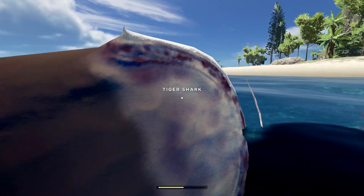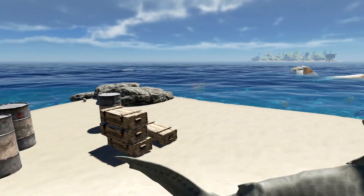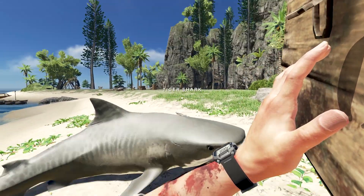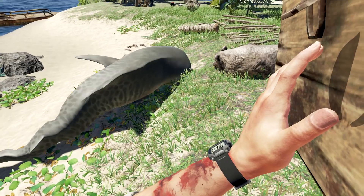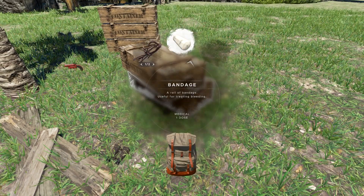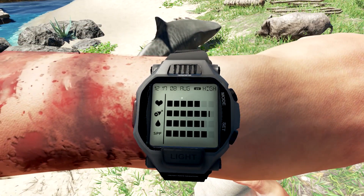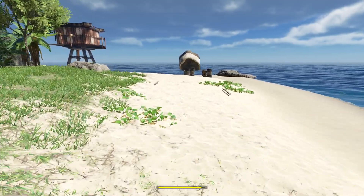Gotta go get my bandage — cost me an advantage, dude. I think I have some cloth here. Let me get some cloth on this — you should always have cloth. I can bring this back though. Bring the shark back with us too at the same time — let them tan on the beach. I have a bandage right there, ready to go. Bloody, bloody, bloody — you evil shark! Oh that's so bad. Bandage applied. I wish it was that simple in real life.